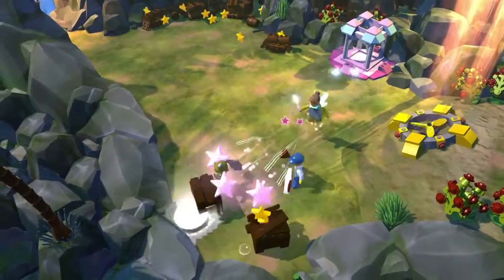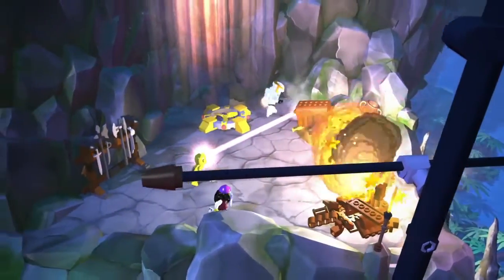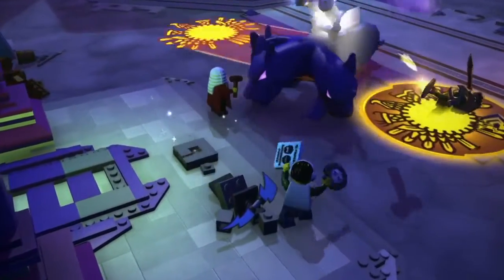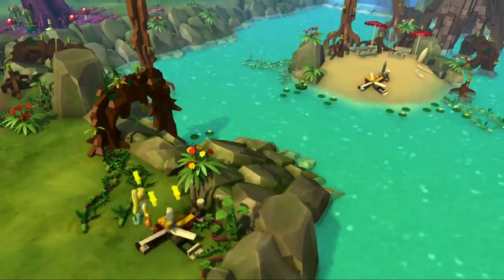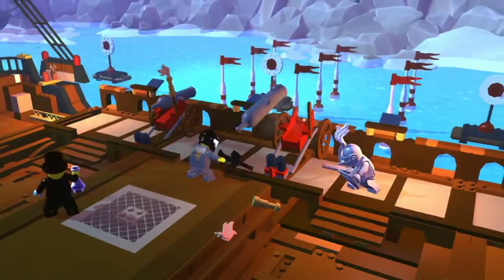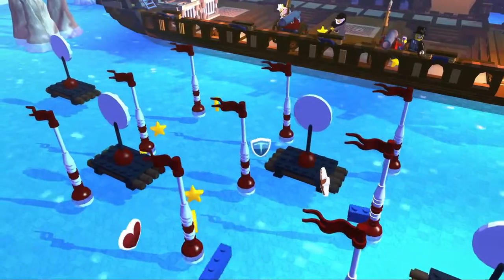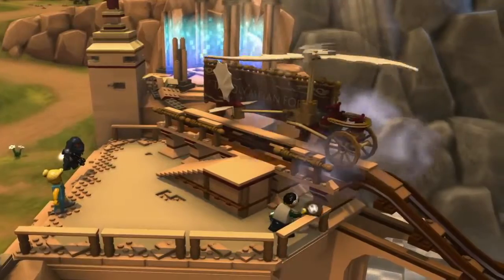Zertrümmere, was das Zeug hält, um Sterne zu finden, mit denen du deine Minifiguren verbessern und mit neuen Fähigkeiten ausstatten kannst. Du wirst oft Legosteine finden, die nur darauf warten, zusammengebaut zu werden – zum Beispiel zu einem Sprungbrett, mit dem du entlegene Orte erreichst, einer Brücke über den Fluss, oder einer Kanone, mit der du deine Gegner besiegen kannst. Alle Minifiguren bauen Dinge, aber Baumeister sind besonders gut darin.